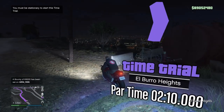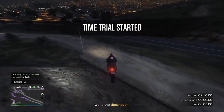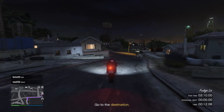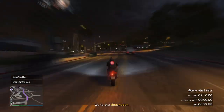In the beginning of the time trial there is one very obvious shortcut. So instead of following the GPS, just go straight to the right, go off the hill, and this way you will be saving a lot of time. The second shortcut is this small road over here. You don't necessarily have to take it, but it's also faster than just going around. After this you just have to make your way through the city.